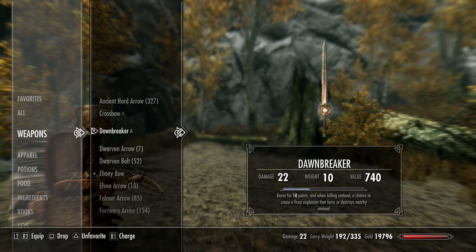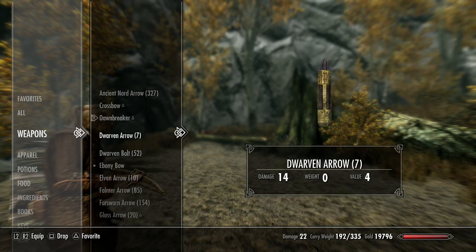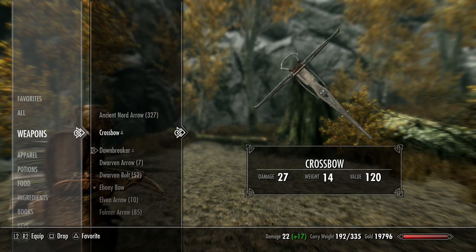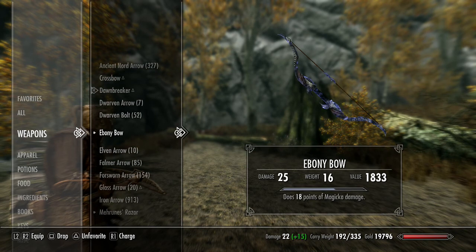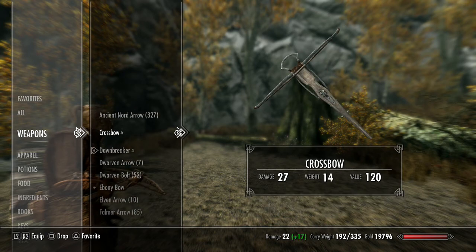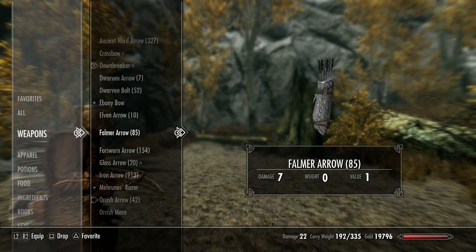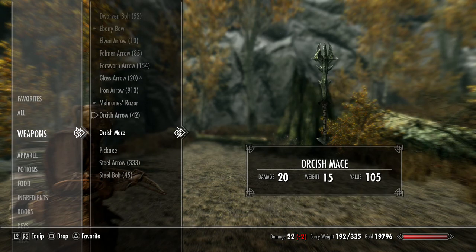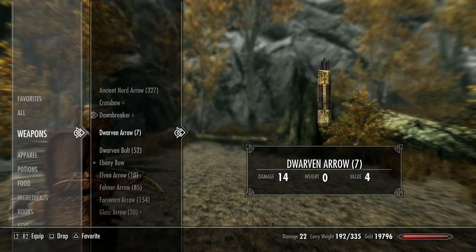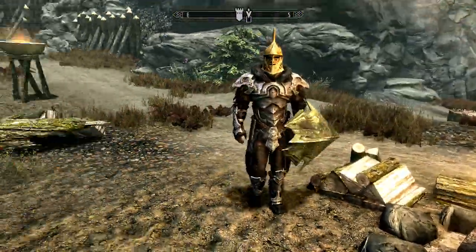So he gave me a crossbow — 27 damage, weight 14. That's actually not bad. I do like my ebony bow, but that's pretty good. I picked up Dwarven bolts when I was doing that Lexicon quest, and he gave me some Steel bolts too. Steel bolts do 10 damage and the Dwarven bolts do 14 damage. Pretty good.